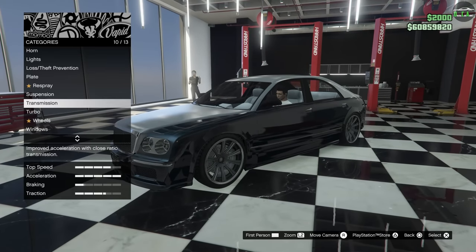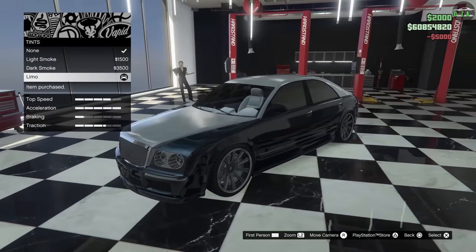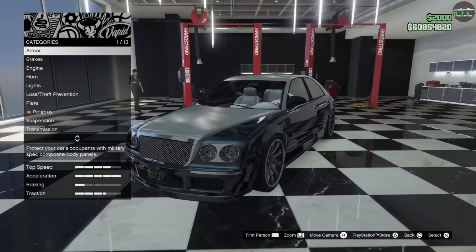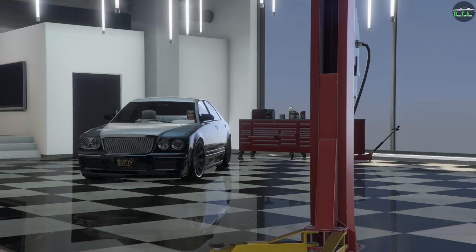We did turbo and wheels. For windows, definitely limo tint — you have to have that on a luxury car like this. That's all the options. I think that's gorgeous. That's a good-looking Bentley. Hell, I'd drive that. Let's exit to the ground — it looks fantastic.